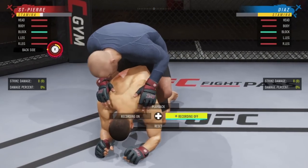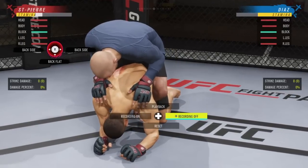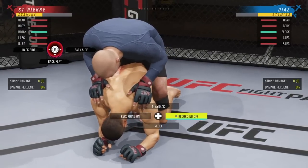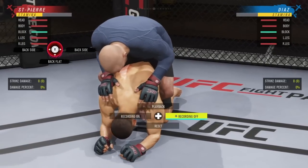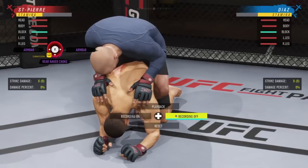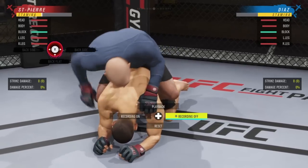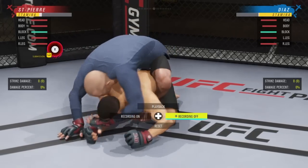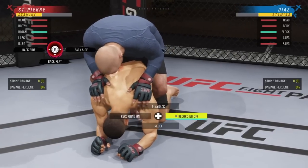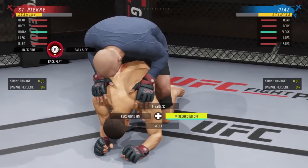In back mount, we can go back side left. Once you're here it's hard for the opponent to get off — transitions are fast and hard to deny. Focus as Diaz on back flat and chokes — they have the same denial window. Rear naked choke: he reaches down toward your head. Back flat: reaching down for the neck area. Both are stopped by holding R2 and flicking the right stick down.